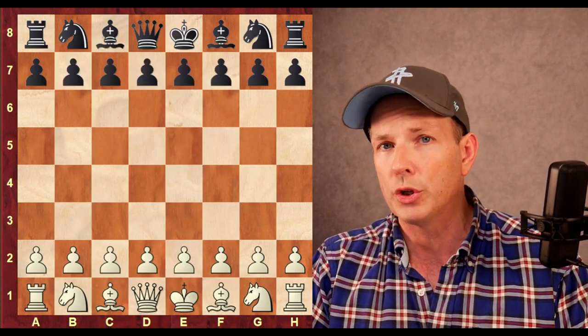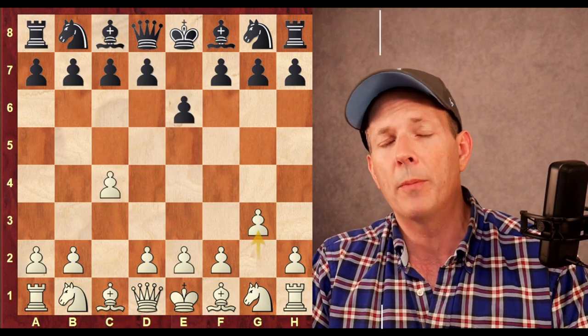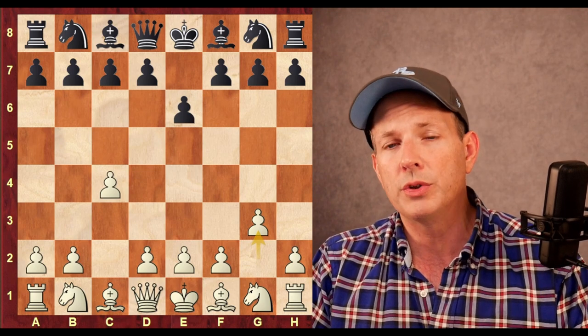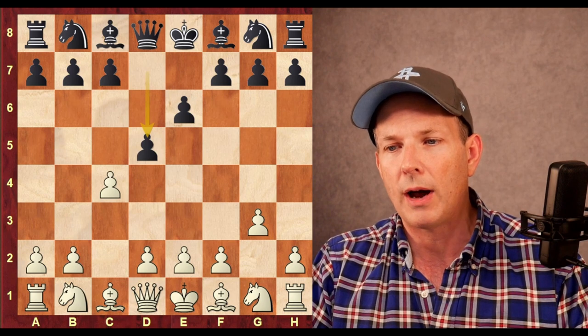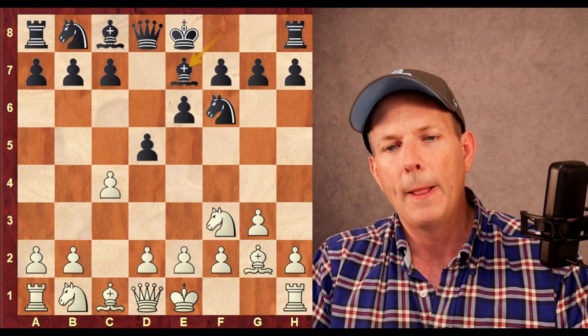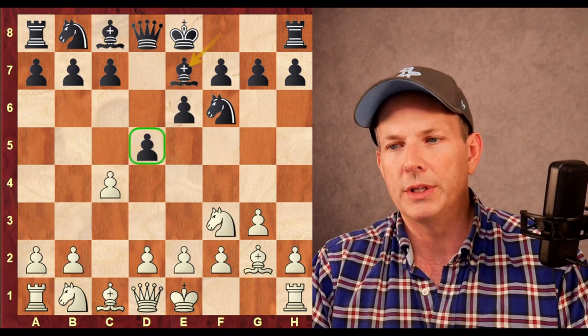Firouzja begins with the English opening, C4. Sam Shankland plays E6, and here Firouzja plays G3. In the previous game we looked at he played the English but did not play G3, so he's using some variety in his openings. D5 is a classical approach from Shankland. Bishop G2, Knight F6, Knight F3, and Bishop to E7. Everything, as you see, is revolving around the D5 square.